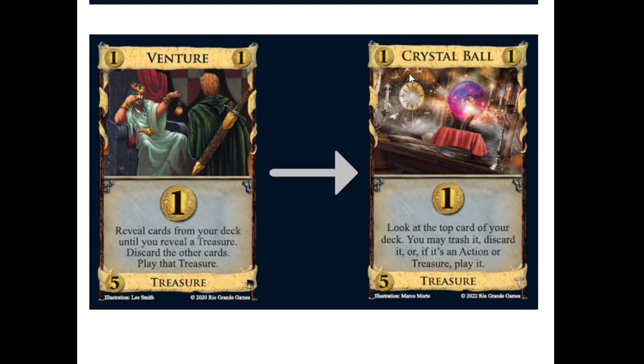The main thing here has got to be the trash it, which makes this almost more like Loan than Venture to my eyes. Unlike Loan, this can trash estates or curses. Unlike Venture, if you're trying to play something with this, you're very much at the mercy of what's actually on top of your deck.